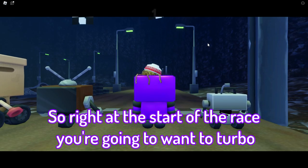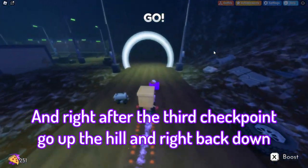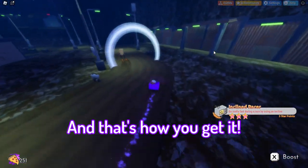Go right at this right race, you want a turbo, give you the third checkpoint, and right after the third checkpoint, turn right, go up the hill, and right back down, and that's how you get it.